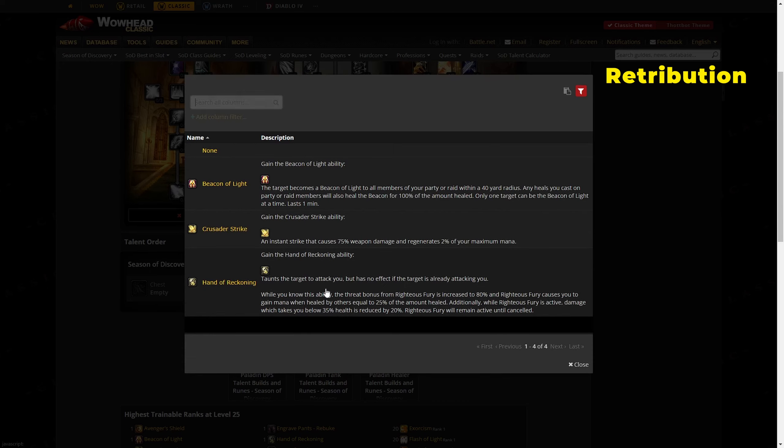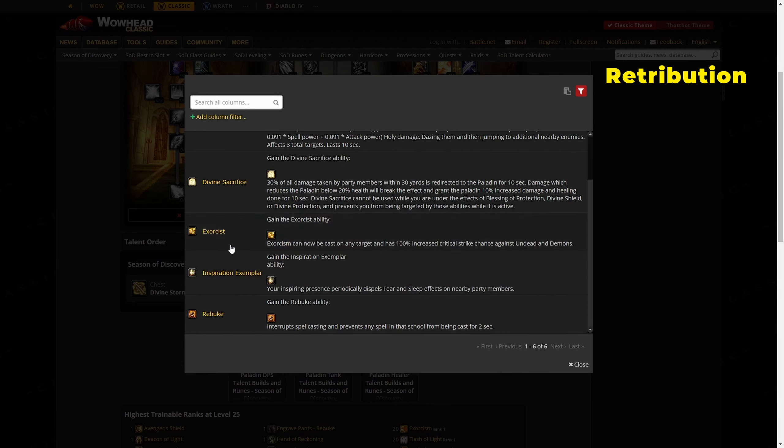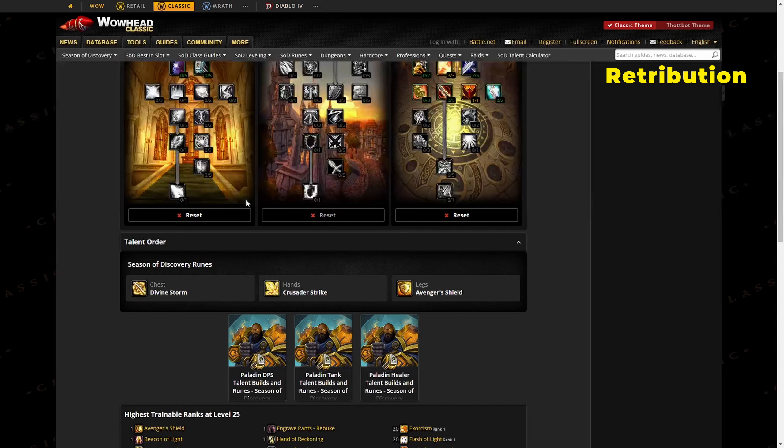For ret paladin runes, your hands slot should be Crusader Strike, your chest is Divine Storm, and your legs is Exorcist. If you want an optional setup, you can put Avenger Shield on your legs with a sword-and-board macro — use Avenger Shield for its slow, then after the 30-second cooldown swap back to your two-handed weapon for maximum damage.